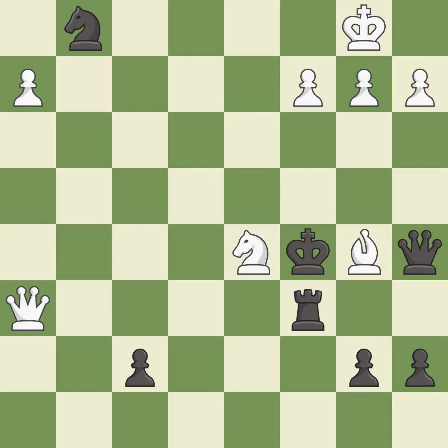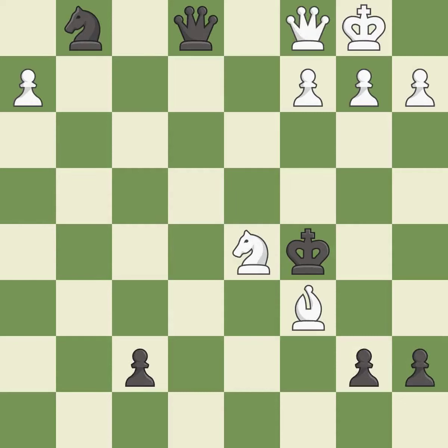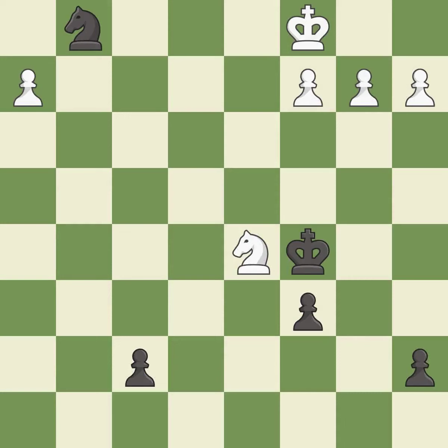This evades the check from the queen — it is best. Capturing that rook wins material — it is best. Right on target — it is best. This blocks the check from an opposing queen — it is forced. This is the strongest option — it is best. Recaptures — it is forced. The opposing knight is kicked by a pawn and must now move or be captured — it is best. This moves the knight to safety.